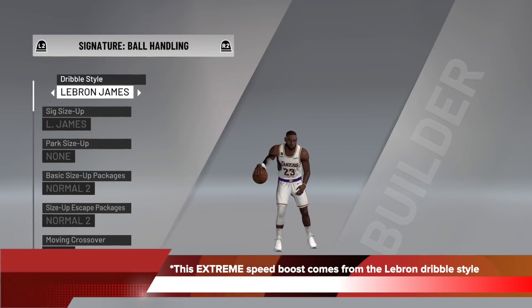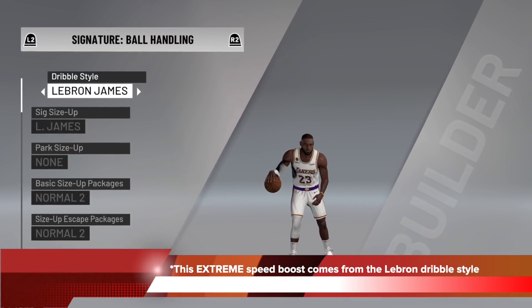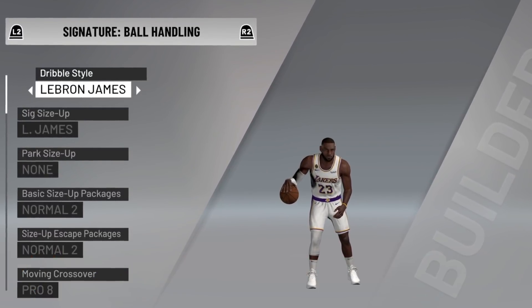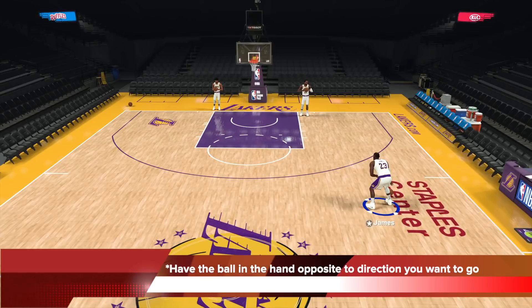So for this extreme speed boost, the dribble style you need is the LeBron James dribble style. With this equipped it's insane. Here you can see the control mechanics.